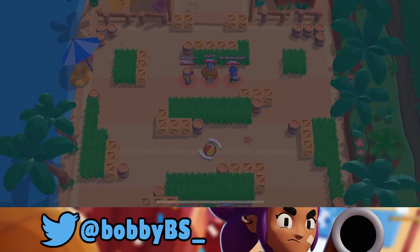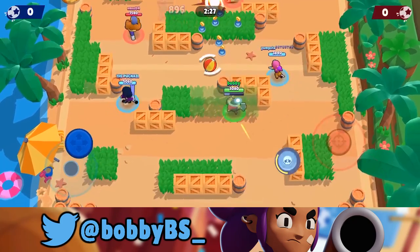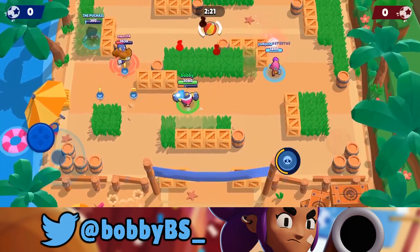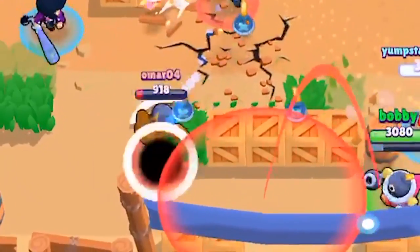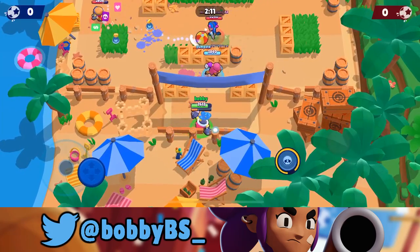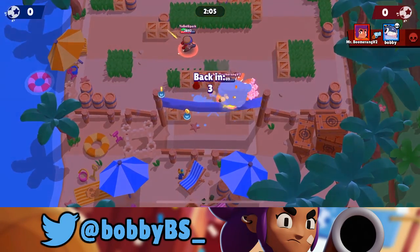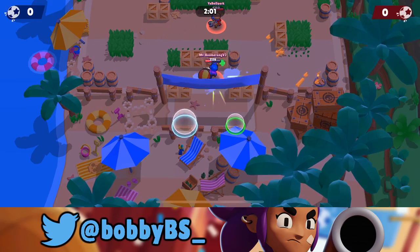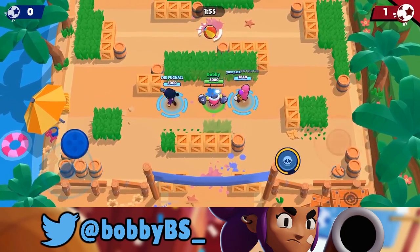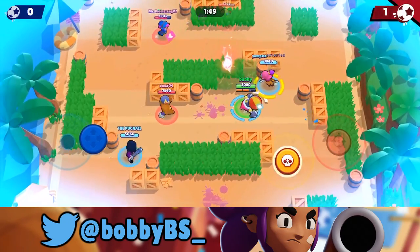Into our third game, facing two close-range and one mid-range brawler. The comparisons I'm giving Tick are Mike and Barley, obviously because he's a thrower. The Primo jumps on us — bad news — but he actually throws, so we're okay. I'd compare Tick way more similarly to Barley: Mike is a high-DPS brawler, but Barley is more of a control brawler, and that's exactly what Tick is. He controls choke points — that's just what he does. He's not really high damage.